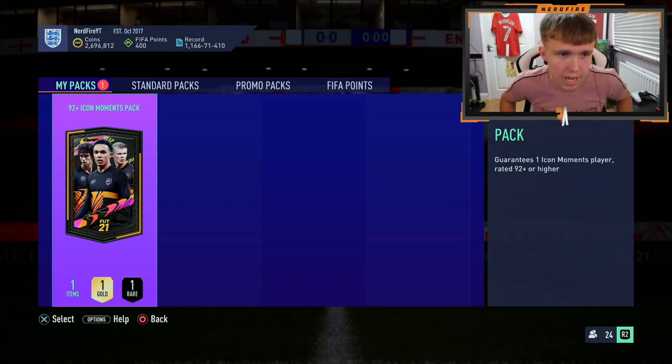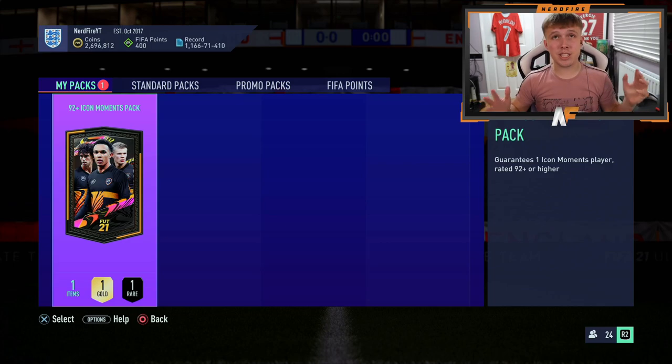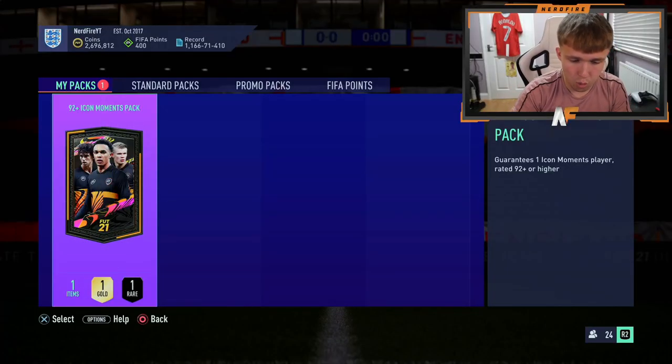Let's get on to stat-revealing my icon pack and hoping it's actually something decent. My 92 plus icon moments pack — we're going to start revealing it like we did for the last one. Hopefully it's something sick. Last time we got Thierry Henry, so not a bad one. It'd be nice to get something better than that, something even more usable. Let's crack the pack open, get the image on the screen and wait for the pack to open. The pack is open — it's time to start revealing from right to left.